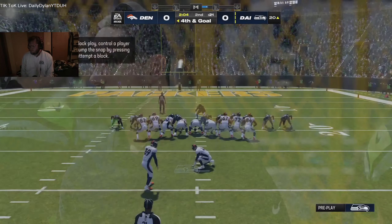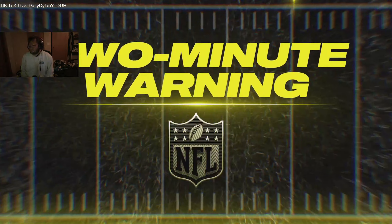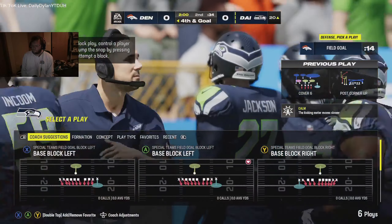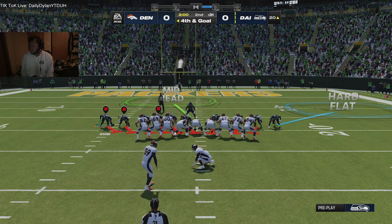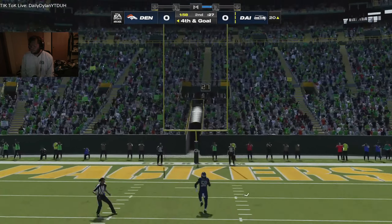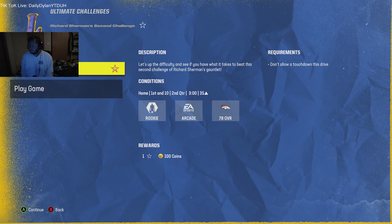Now brings up a decision on fourth down. Second quarter, two minutes to go, tie ball game. On fourth down Sean Payton's gonna turn it over — I can't believe we stopped him. And his kick is indeed good. Well done, you've defeated this ultimate challenge. If there are stars still available you can always play the challenge again, otherwise it's time to move on to the next one.